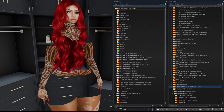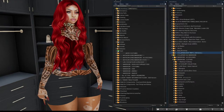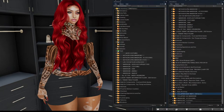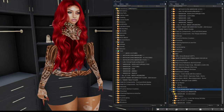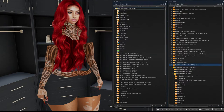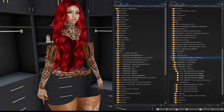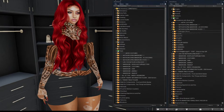The old wardrobe folder only contains things I can't wear with the Cupra — clothes that fit all the other bodies but not the Cooper body. Accessories left in there are just a couple garters and socks that also don't fit. For shoes, I spent a full day going through everything, took out the Slink set, made a new folder named for each pair, and moved them up into the Cooper wardrobe shoes folder.